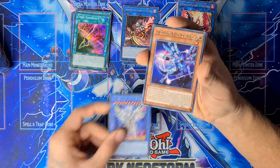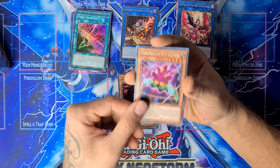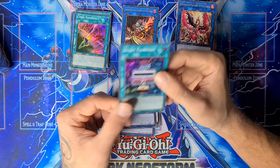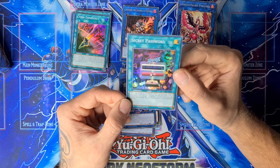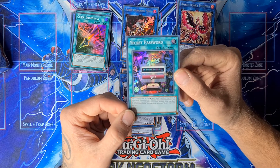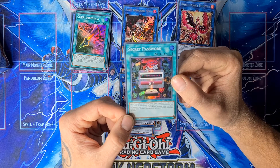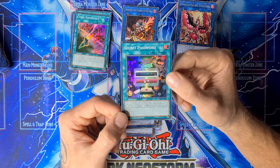Herald of the Ultimateness, Drytron Beta Meteornis Benten, Hat Trigger, Number 96, another Nightmare Griffin, and a Secret Password. Secret Password: add one Lifestar Twin or Evil Star Twin spell or trap from your deck to your hand if you control a Key Skill monster. And if you control the Lila monster, you can add one Evil Star Twin monster from your deck to your hand instead. You can only activate one Secret Password per turn.